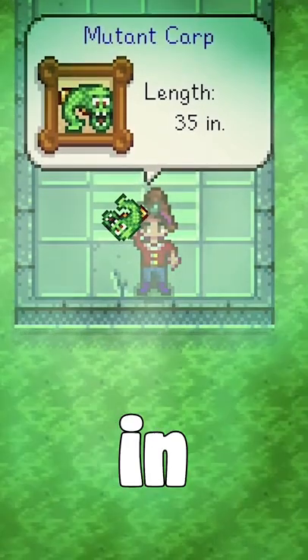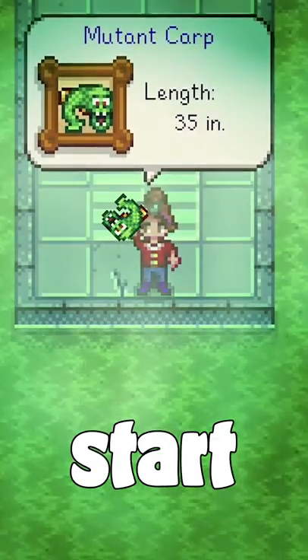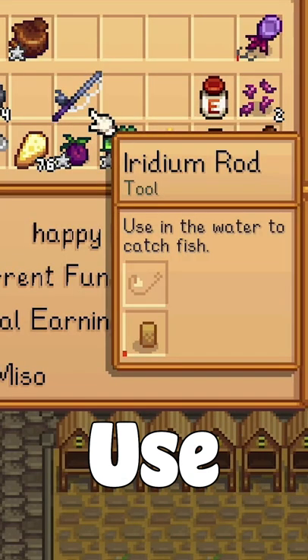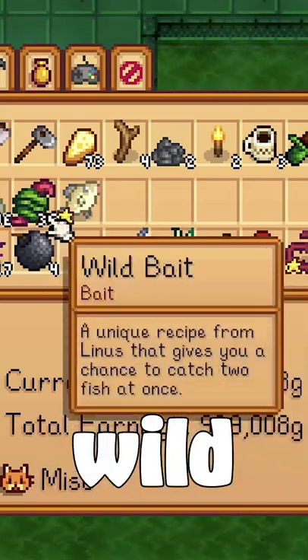How to catch a legendary fish in Stardew Valley? First, pick the easiest one for a start. Try to catch the mutant carp. Use the iridium fishing rod. Attach the trapped bobber and wild bait.